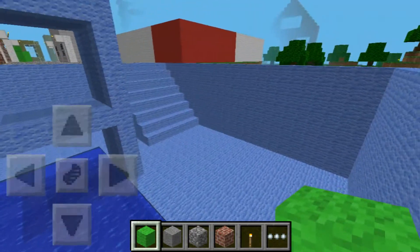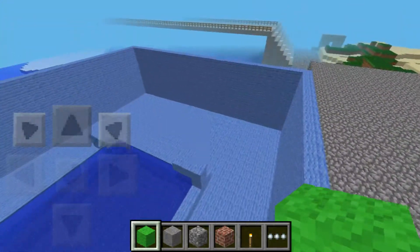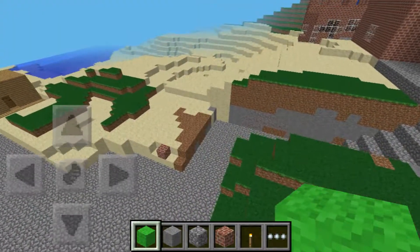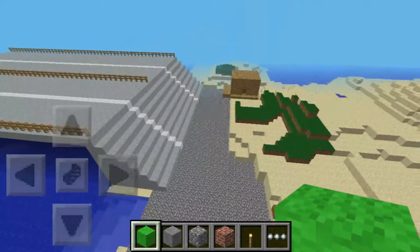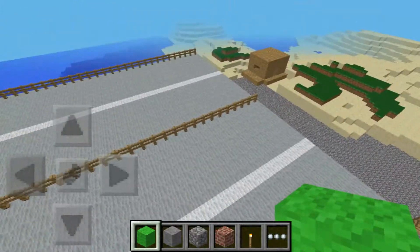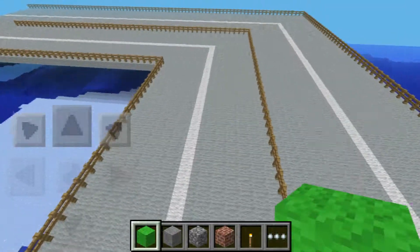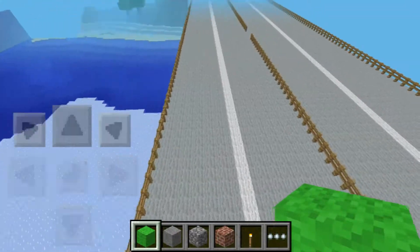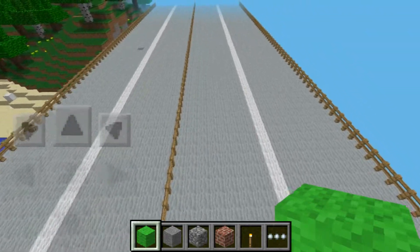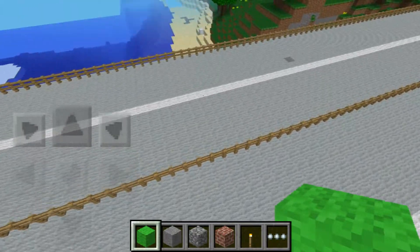That's a problem with Minecraft: when you change the version, why does it mess up everything? It's really annoying. If I wanted to transfer this world into another version it will be all messed up. You can now see the road — it's really long and it has two types of ways: you can go forward and backwards. This lane is for going there and the other one is for when you come back.